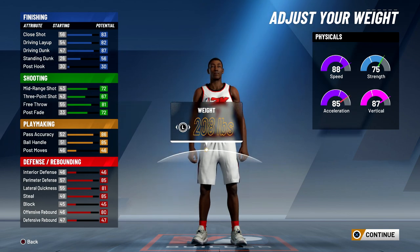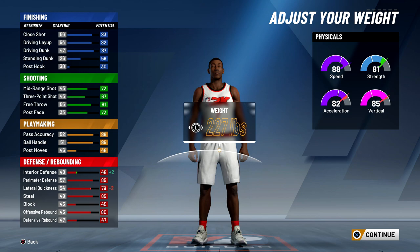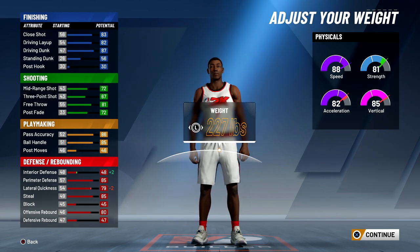I was experimenting with the weight and found the perfect weight for this build to be 227. You could go 226 or 227 and boost your strength by one, but if you go over 227 you do lose a little bit of lateral quickness, acceleration, and vertical.